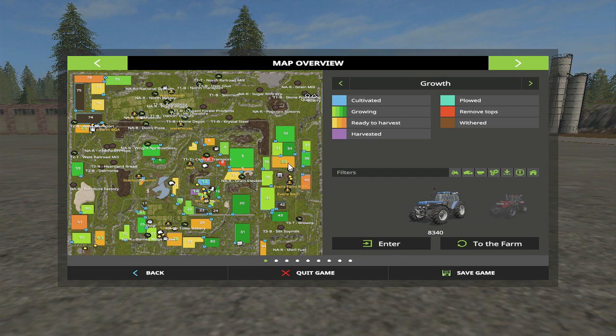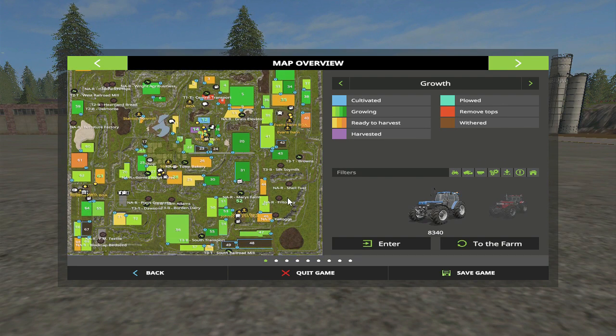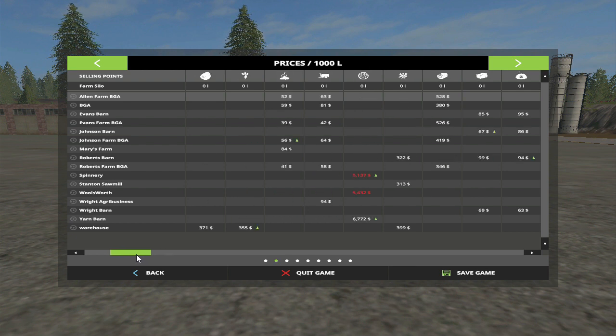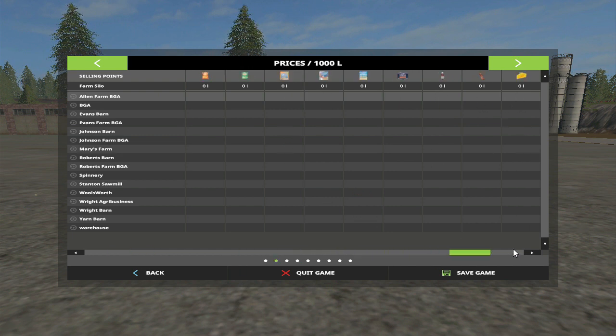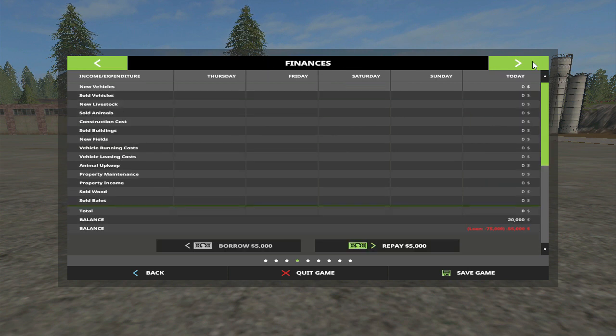We start out with 35 over here, 73 over here, 73 over here, 63, 28, and then the rounds - one, two, three, four, five. There should be like five or six farmers. As you can see here we start out with zero, nada, nothing at all. We get two prices on wool and wood chips but we have none of this folks.